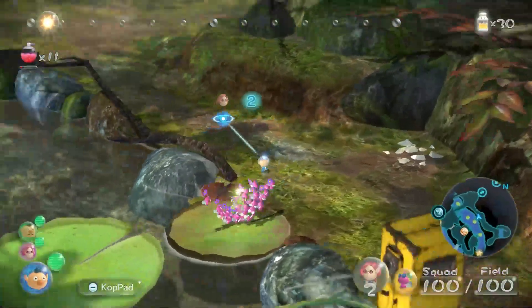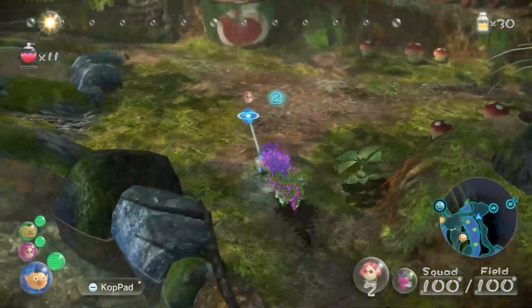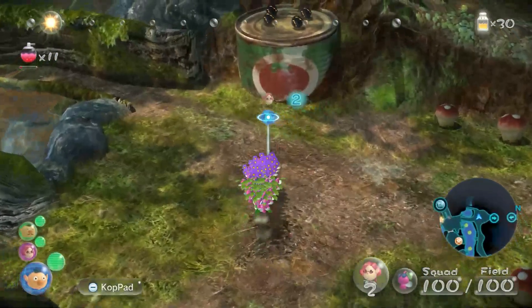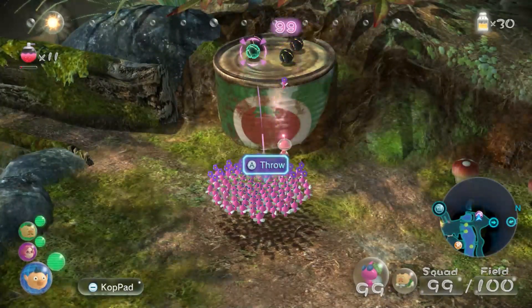And yeah, a hundred wings — that's all we need for this boss, that's all we want for this boss. But like I also said, we haven't even gotten to the boss yet. Can you guys throw Pikmin?